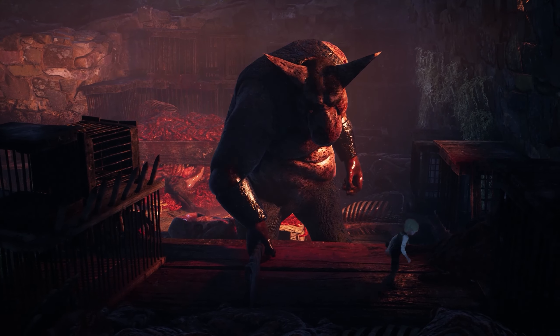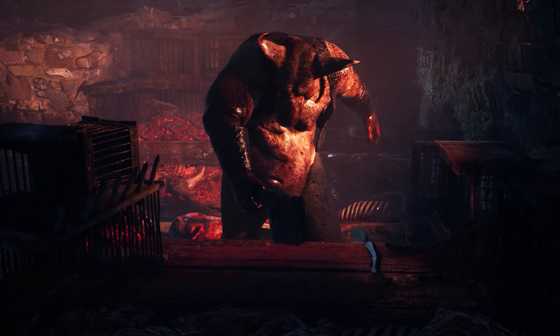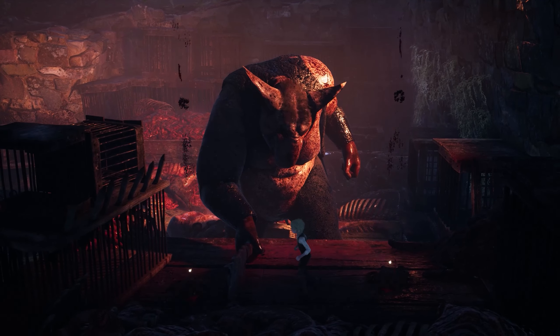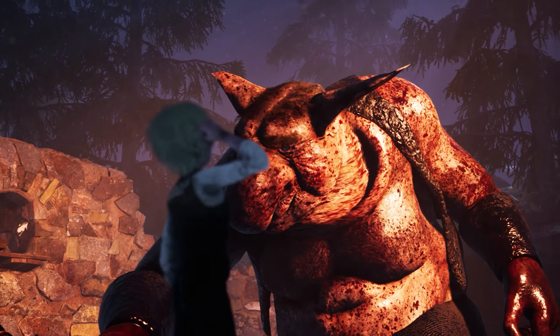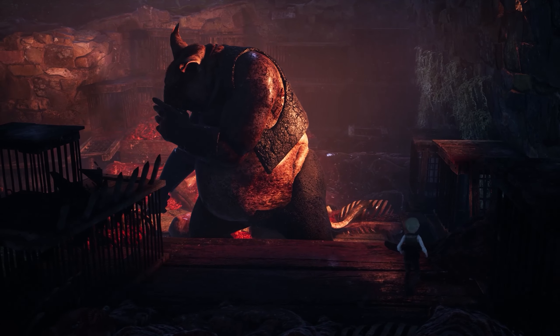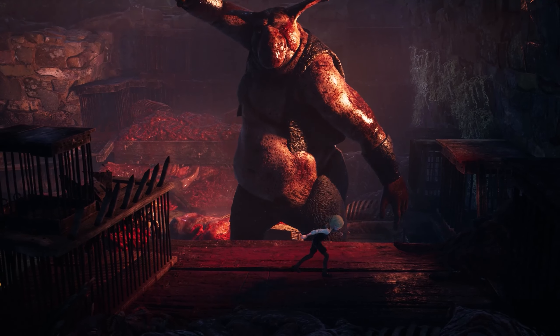When he's about to hit you, you have to run. Basically, you have to run in one direction, and when he's about to hit you, you have to turn back and run away. That's how you can avoid his hit easily.